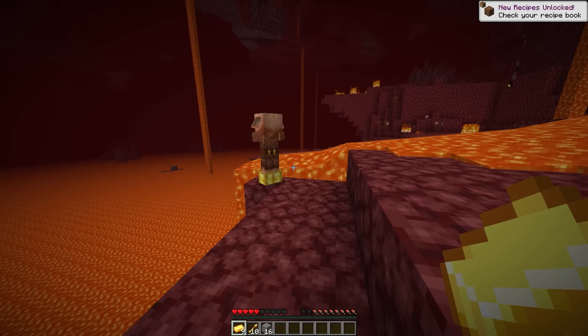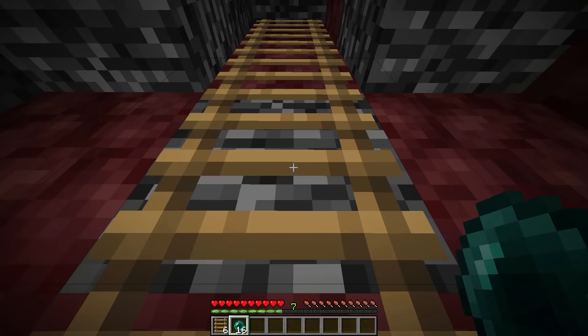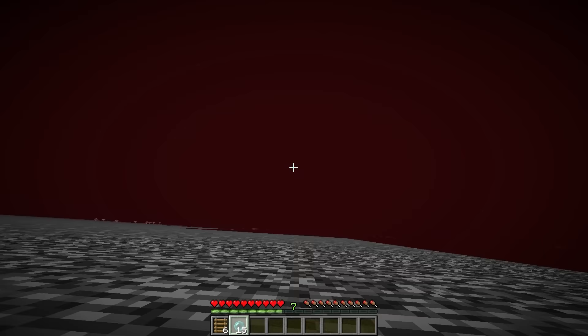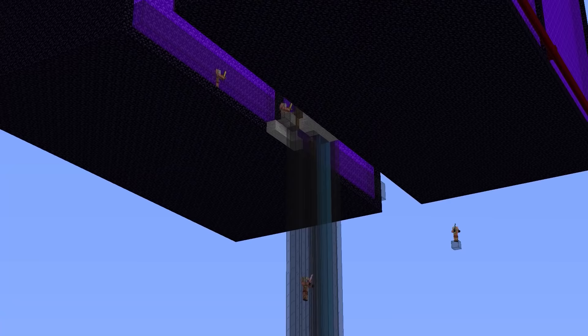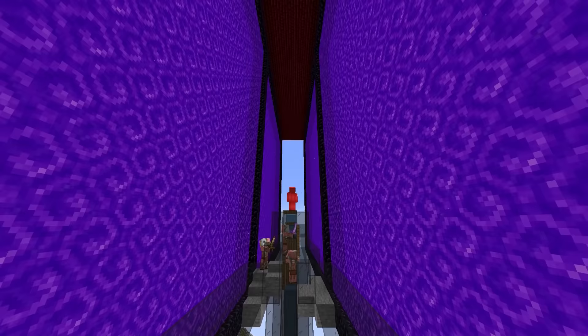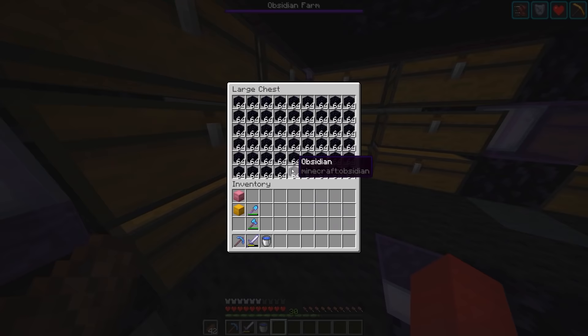Number fourteen. With piglin bartering, gold farms are a very helpful thing to have on hand. And while we normally build these above the bedrock roof, some servers patch out that glitch. So why not just get thousands of blocks of obsidian and build an overworld gold farm? While you do sacrifice some efficiency to pull this off, it is quite the feat to build inside your world. And it'll finally give a use to that obsidian farm you have. But honestly, why would you wanna do more work for less results?